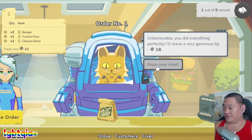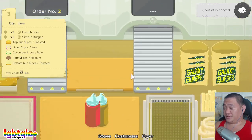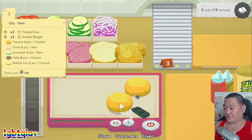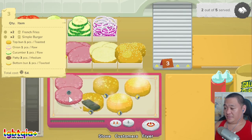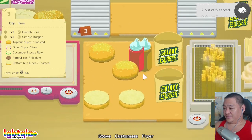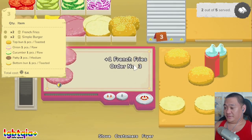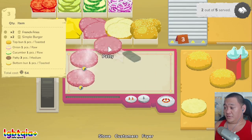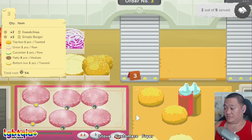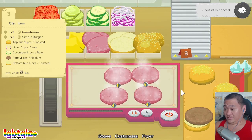But to be fair you ordered a lot of things. Oh thank you. These characters are so cute. Okay, two french fries and two simple burgers. Two french fries and two simple burgers. Let's do the buns and patties. At least there's a sound when it's done. Another customer. Wait, why is it saying three pieces? Oh, you want three pieces on each? Holy crap! That's a gigantic burger.